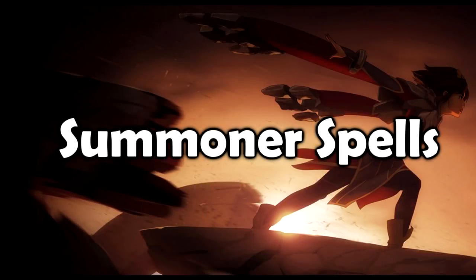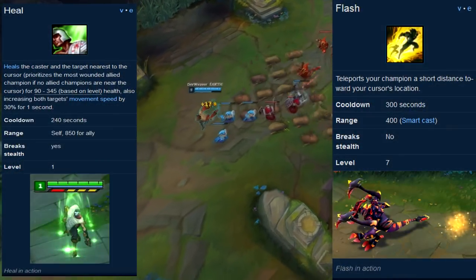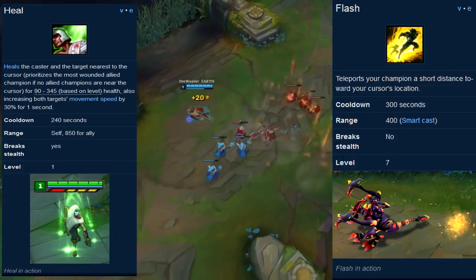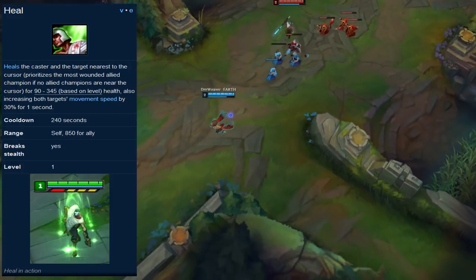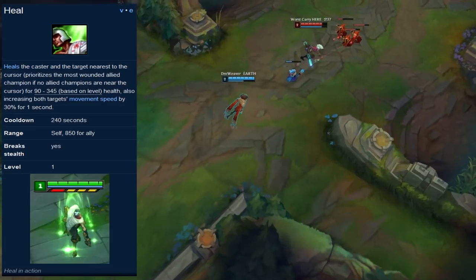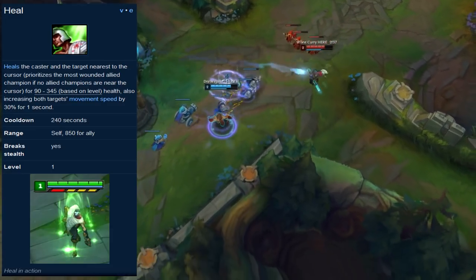The summoner spells I recommend for ranked games are either Heal/Flash, Ignite/Flash, Cleanse/Flash, or Exhaust/Flash. Heal is most used at higher levels because of the 2v2 situations that often tend to happen on mid lane between you and your jungler and the enemy. This is the safest summoner spell to pick for Taliyah because it also gives a small movement speed burst that allows us to escape some scenarios.